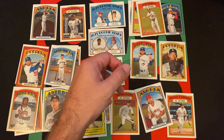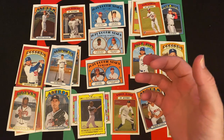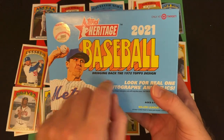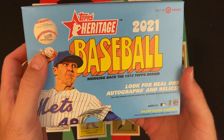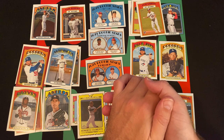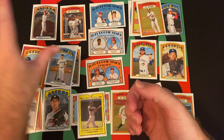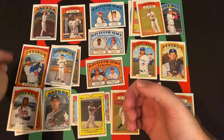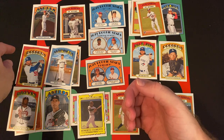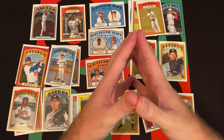That's going to do it for Free For All Friday. We did half the box of this 2021 Topps Heritage Baseball mega box from Target specifically. Walmart had a different version — I think they had different exclusive inserts — Target has the red cards; I can't remember what the Walmart version had. Let me know in the comments if you do.